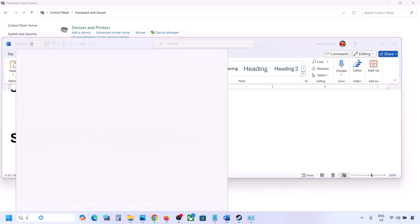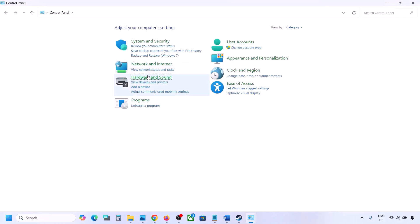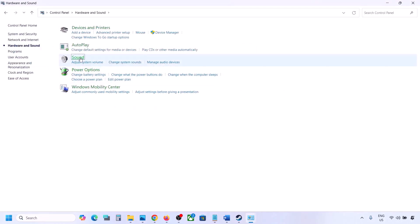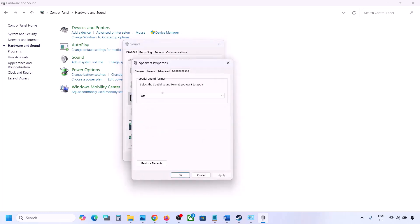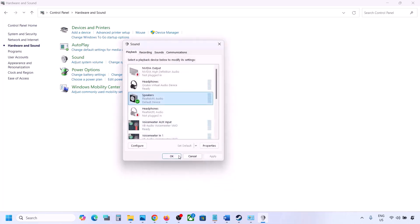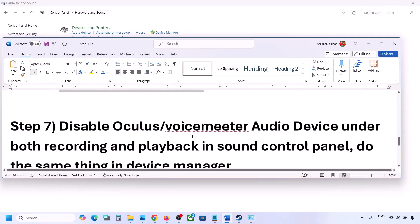The next step is to turn off Spatial Sound. Go to Control Panel, then Hardware and Sound, then click Sound. Select your speaker, go to Properties, and click the Spatial Sound tab. If it is set to Windows Sonic, turn it off and click OK. Or try the reverse — if it is off, try enabling Windows Sonic and check.